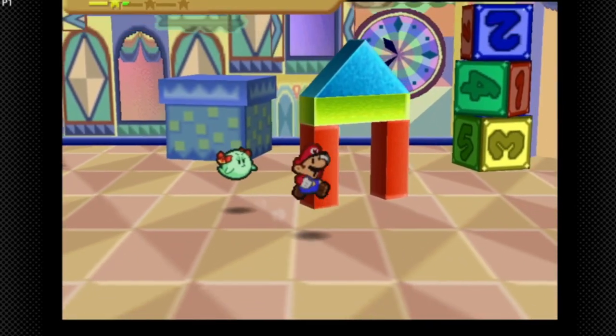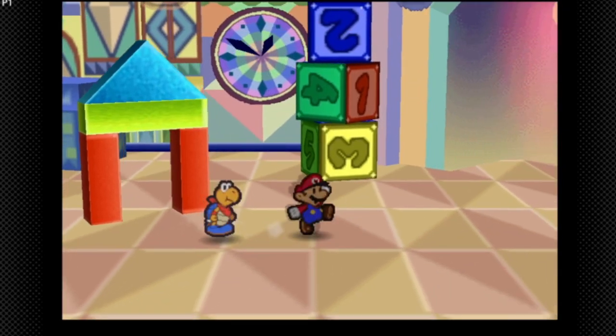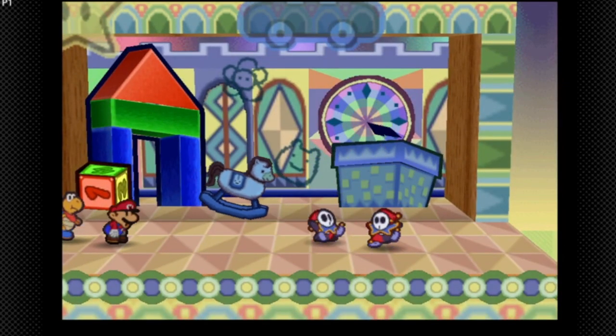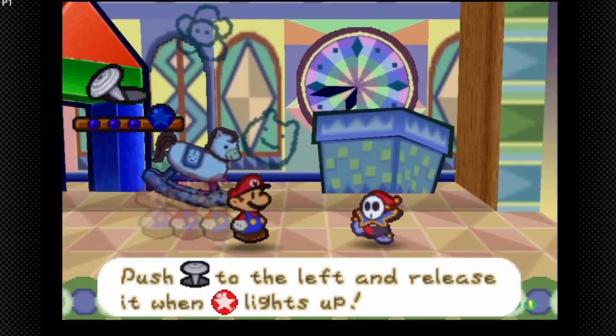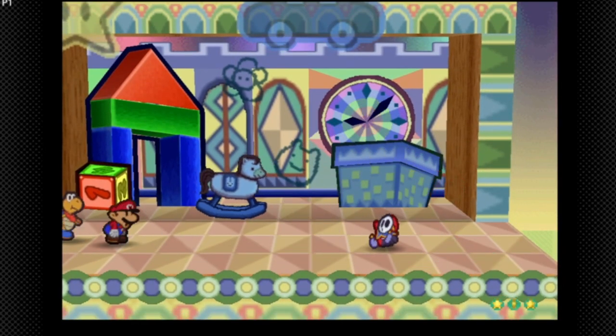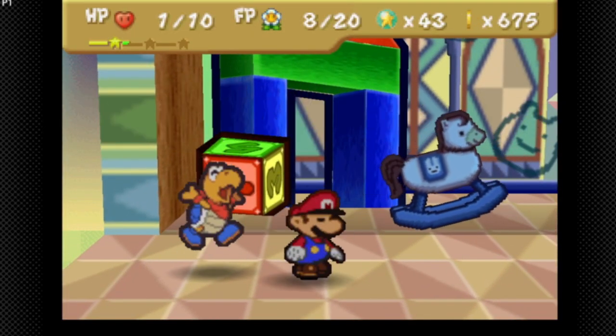We're not gonna do more peril strats though. Let's show off some new enemies — these are the Dizzy Guys. I just basically killed them right off the bat, but the reason I didn't want to fight them right away is because they can daze you, even though it did 10 damage. So be very careful.